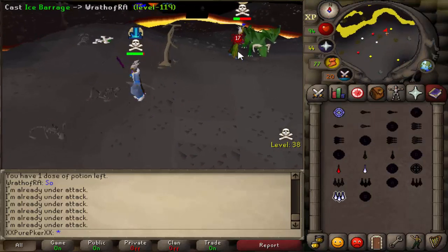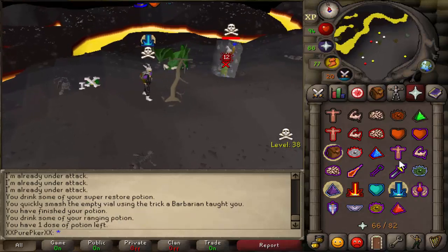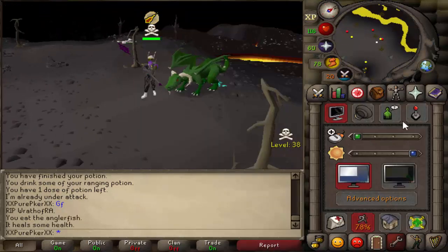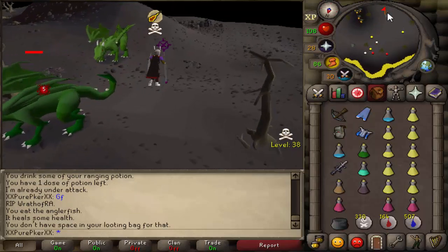Freeze him. Nice. He might die here actually — he's smited. Don't hit me, dragon — I never did anything wrong. Good fight. What did he get smited for? Oh — well, nothing. But he has a lot of loot on him. GG dude. How much loot was that? 250k. Not bad actually, good fight. Solid ribs. Weird.